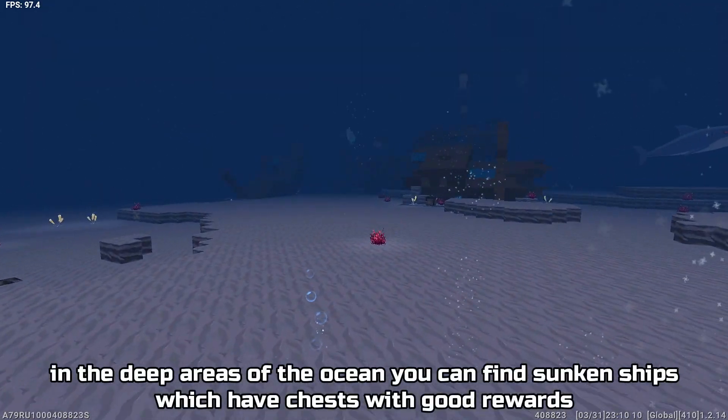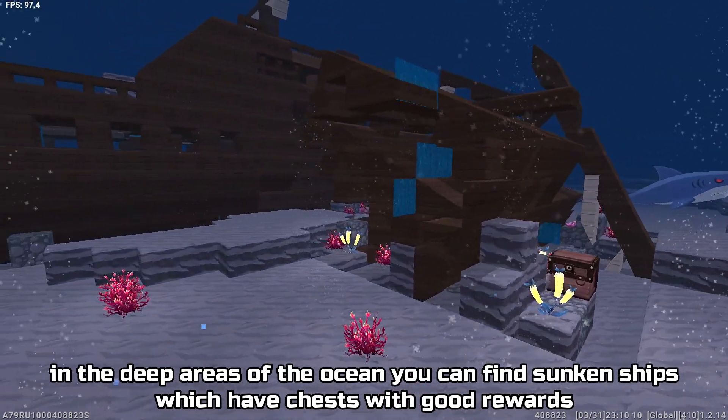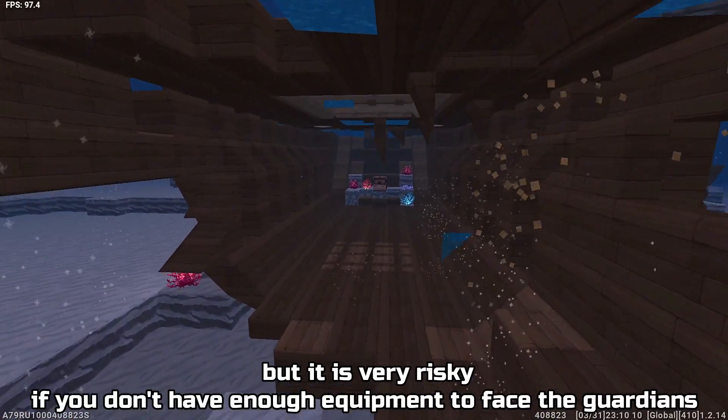In the deep areas of the ocean you can find sunken ships, which have chests with good rewards. But it is very risky if you don't have enough equipment to face the guardians.